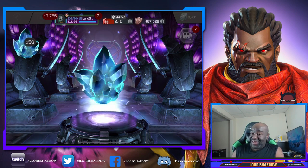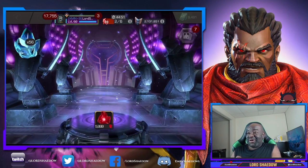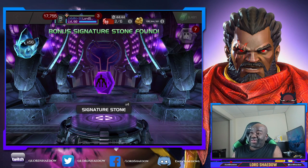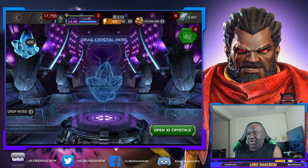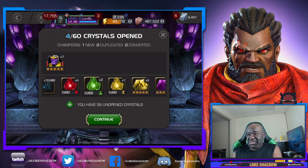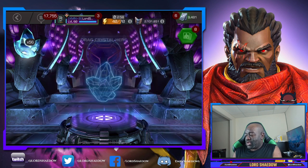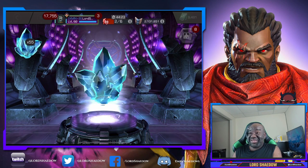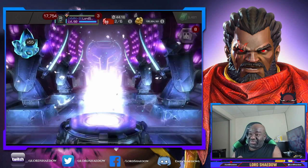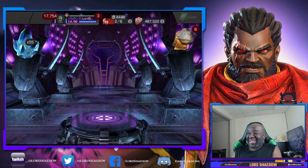I'm done! All right, let's keep going. That was in the first three crystals — not mad about that at all. Those are five-star plus-fives. Let me look at the six stones. Not too worried about those, but wow, man, that is crazy. Five-star Thanos! Beautiful. When I saw him come up out of there, sent chills up my spine. And we got six-star shards — definitely love those.